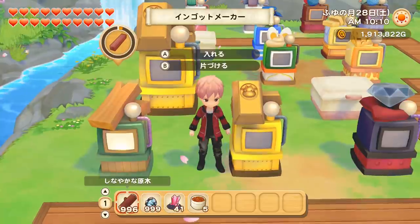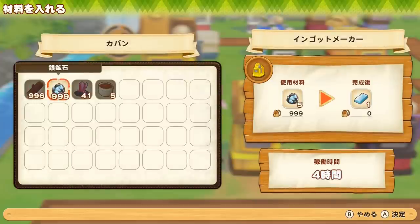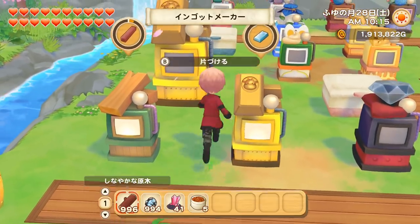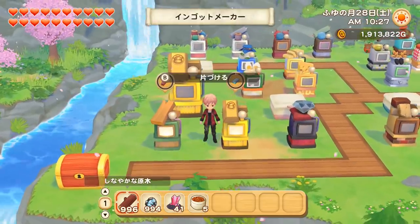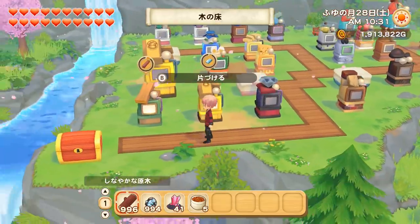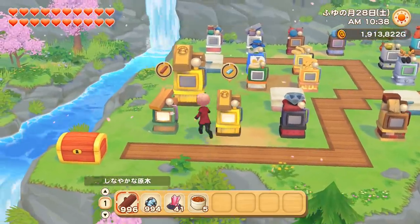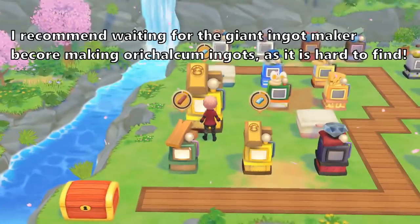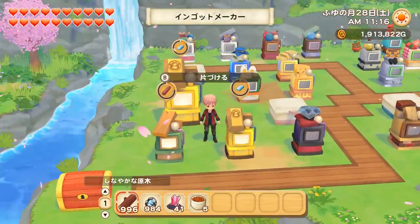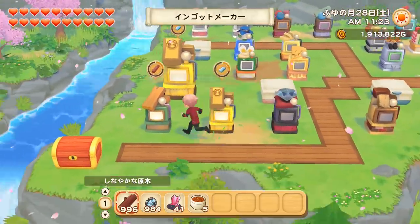Next is the ingot maker. Quite similarly, you will unlock this one very early when you reach level 2 of mining. It transforms ores from mining into ingots — very useful for upgrading your tools. It takes five ores to make one ingot. Now, all 22 makers in the game have their own giant version. The giant ingot maker takes 10 ores and gives you 3 ingots — so all giant makers are 1.5 times more efficient. The giant lumber maker requires level 10 in logging and the giant ingot maker requires level 10 in mining.